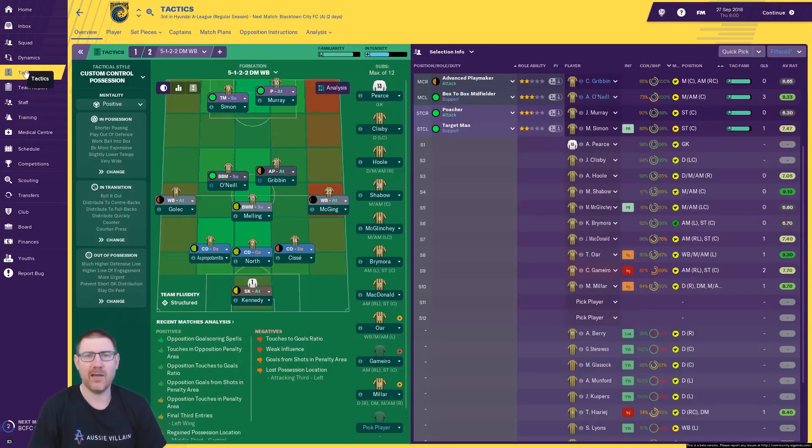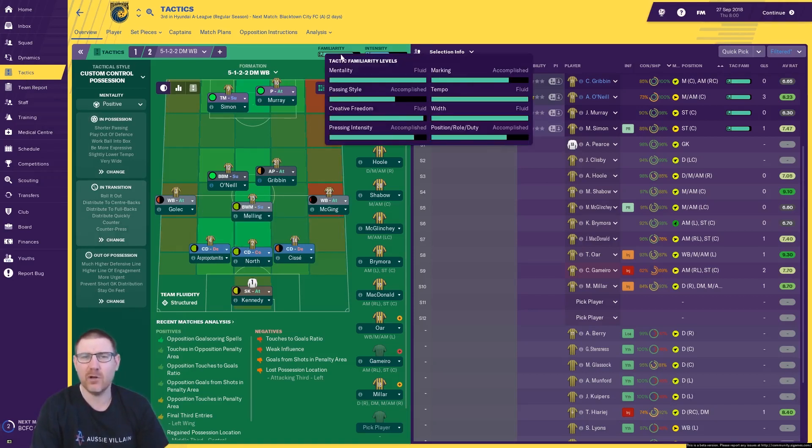Now we want to start by going to tactics. Whether it's your first pre-season in the game at the club, or whether you've done multiple seasons already, you want to have your squad set up for the tactics and how you want to play for the year. I've had a few injury problems, so ignore the player positioning a little bit here. You can see we are getting a little bit better — accomplished and fluid in most of the categories now. That's come through some friendlies and training as well, which we'll get to in a second.